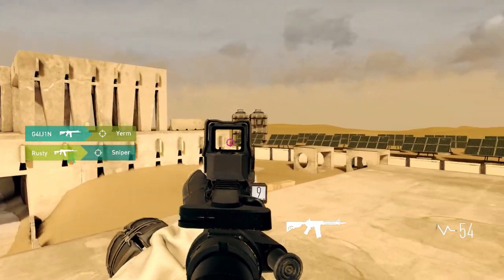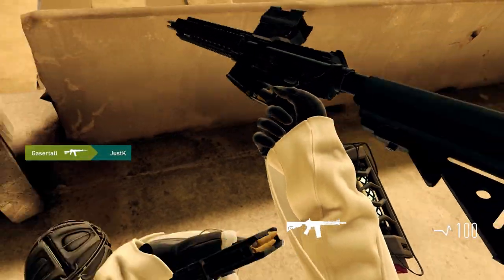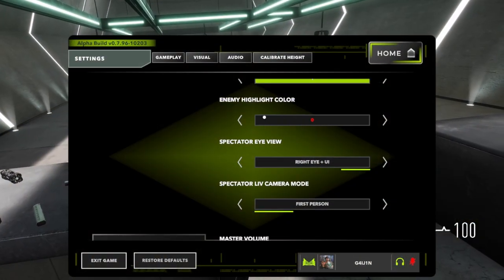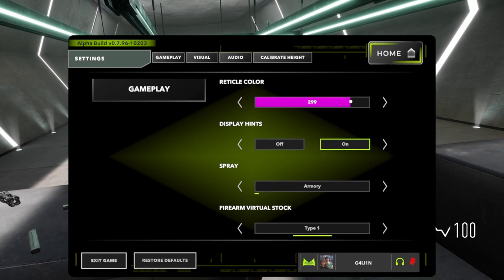You can change the color of your sights and player highlights. Their default is red for both, but this can lead to your sights blending in on enemies, especially at long range. I recommend changing these to contrasting colors. I have my enemy highlights set to neon green and my sights as neon pink. Here are the exact values, and you can find these under the gameplay tab in the settings.